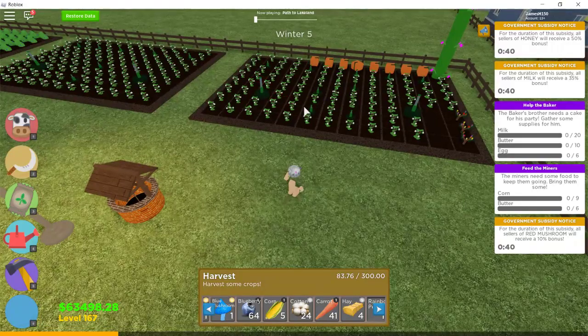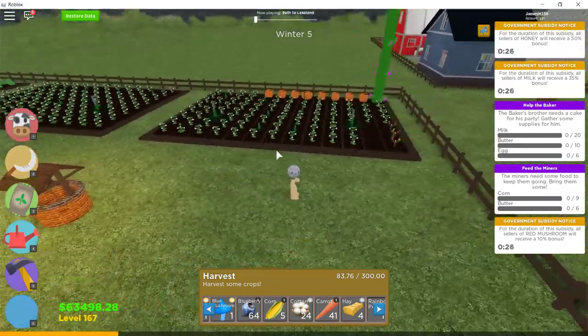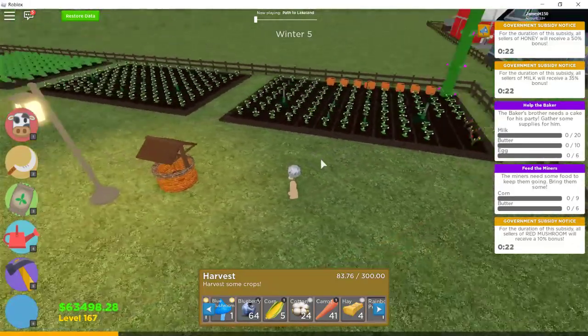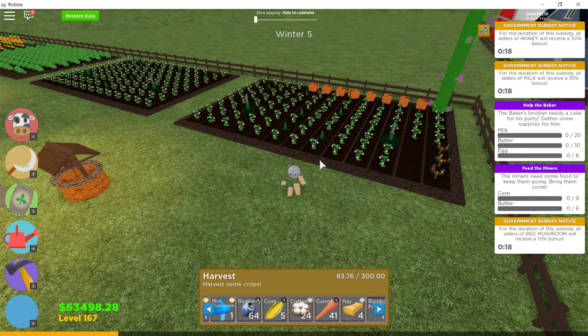I heard corn was still a tiny bit profitable, but that doesn't even matter anymore. Basically, in one of my earlier videos I was below 40,000, but now I'm at 63,000. I'm trying to get to 75,000 for an attract irrigator.